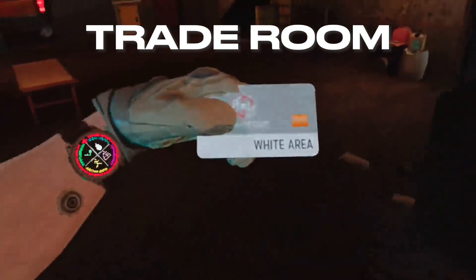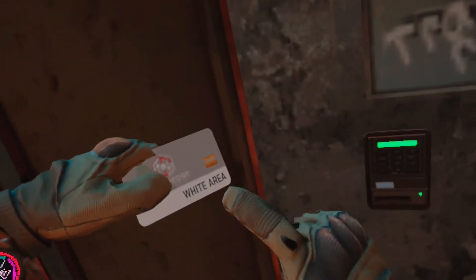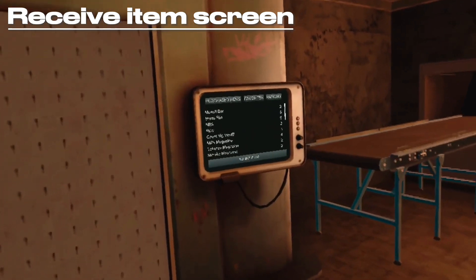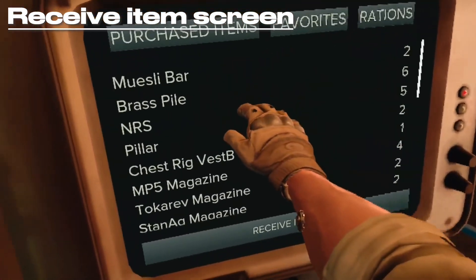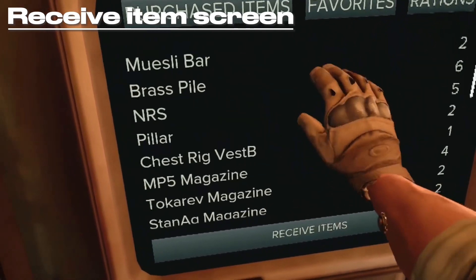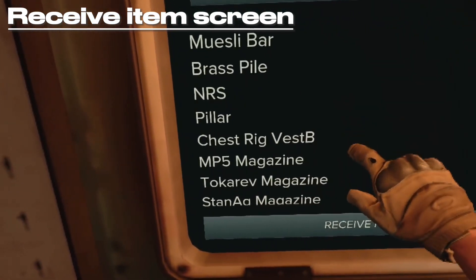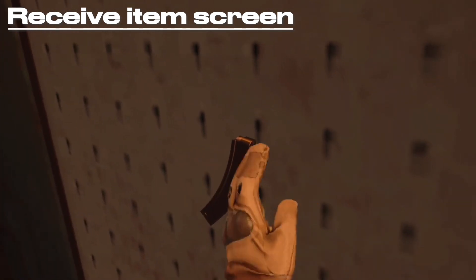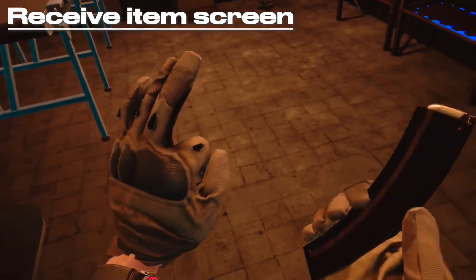The next room we're going to talk about is the trade room, which requires the white key card. Take your key card up to where it says Trade Room and put it in the key card slot. Once inside, the first thing you're going to notice is this screen — any purchased items or items you own that you have not yet received, you can receive from here. Just tap on the item you want, the wall will spin around and give you that item, which you can then pick up and store.